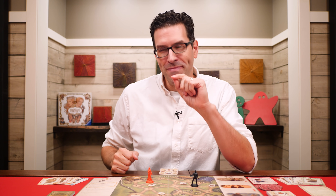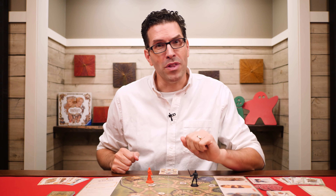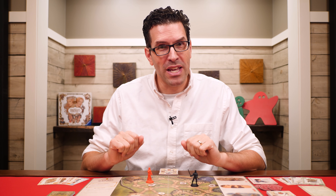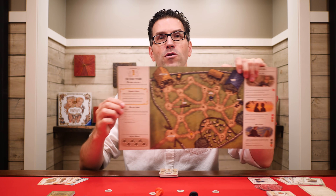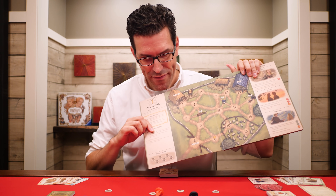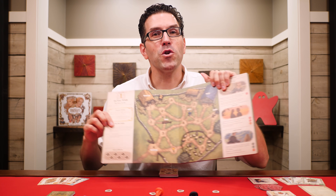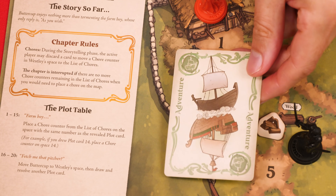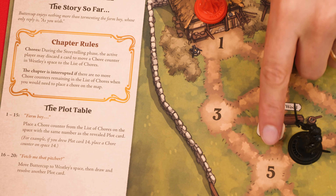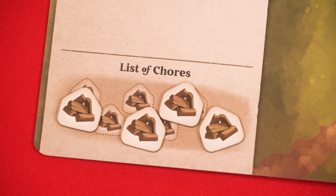I should mention that the chapter itself may have its own special actions beyond the five standard ones. For example, in this chapter you can discard any card from your hand to move a chore counter from Wesley's space back to the list of chores area. Removing chores from the board is important, as we'll learn.